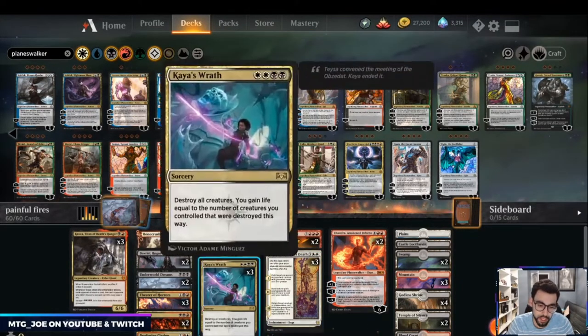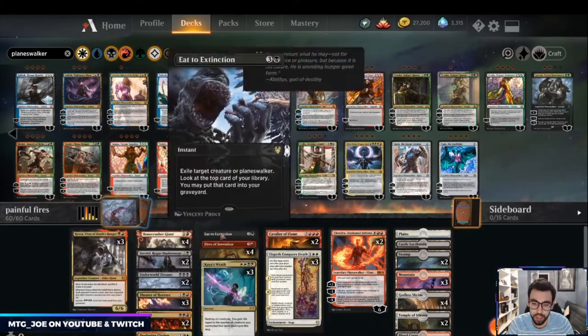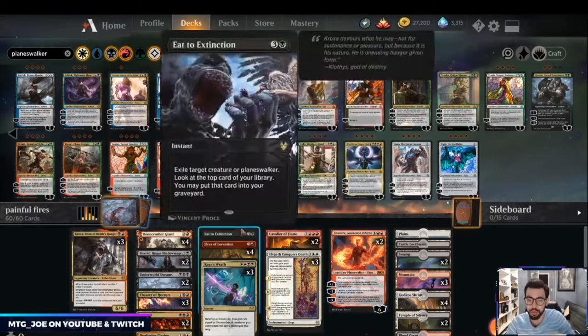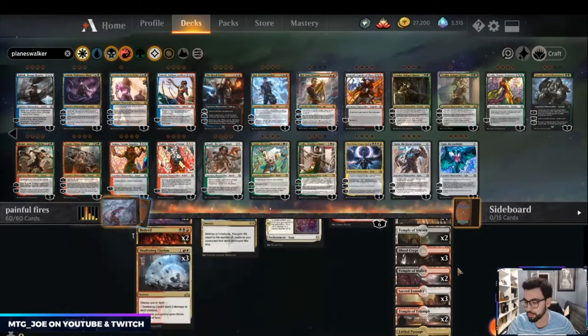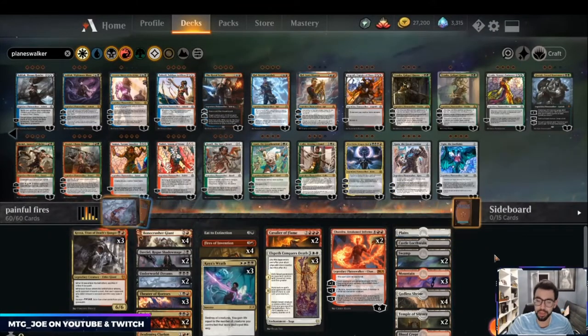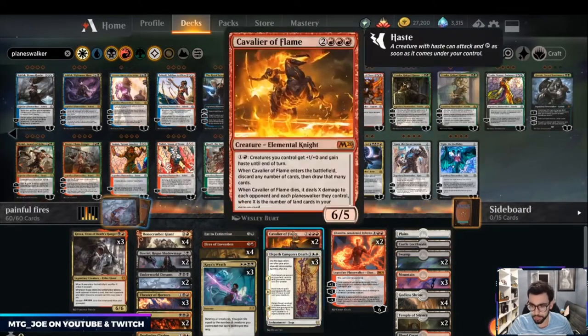We have removal in the form of Kaya's Wrath, Clarion, Bedevil, and Eat to Extinction for the exile effect. Elspeth Conquers Death exiles opponent's permanents and brings back our threats. The mana base is pretty simple — some Fabled Passages, a bunch of duals, and one Black Castle as an additional mana sink. I was considering Kenrith for the reanimation and life gain but opted for the Cavaliers for card advantage in this color.